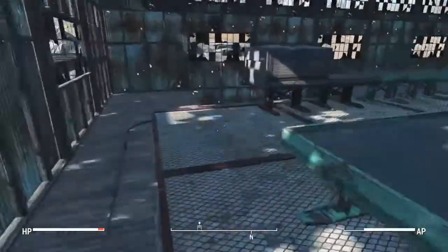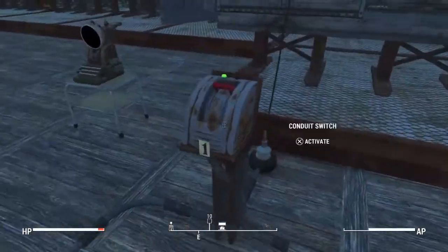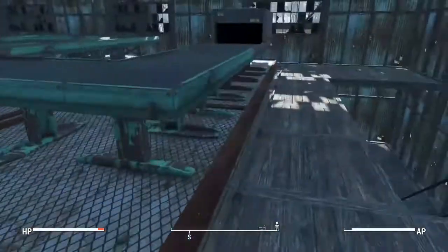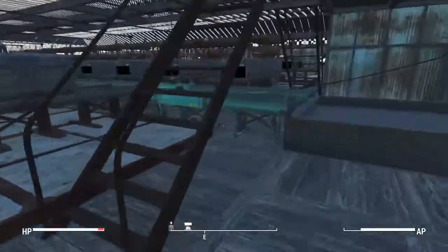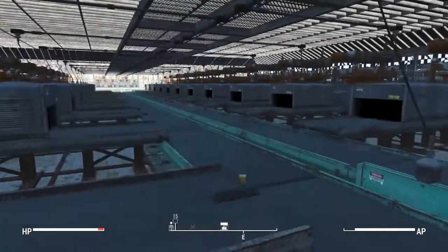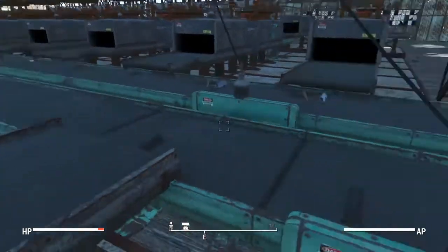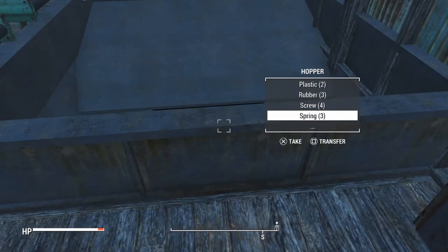So we'll go over here to my switches. Turn off the main belt, turn on my vacuum hoppers, and you'll see everything that they've broken down come out, follow these belts down, and end up in my final vacuum hopper.